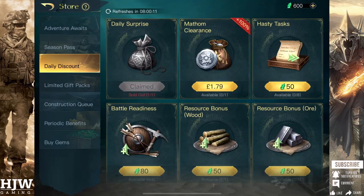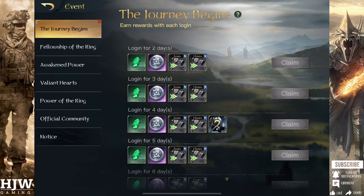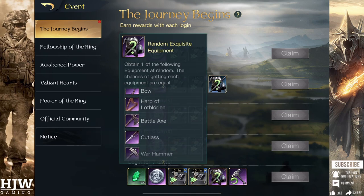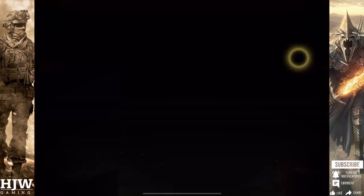The next thing to do is simply log in every day. Just for logging in during the first few days, the game will reward you with a lot of gems, gear, and mathems, particularly during the first week. To claim those, head to the event tab just below the store tab, and on the Journey Begins section you get rewards for each day you log in, starting with speed-up items but building up to mathems, gems, additional equipment, and an elven hammer. Once you've claimed this, if you scroll down the rest of the events you'll see a ton of other ways to earn free mathems, equipment, and gem rewards.